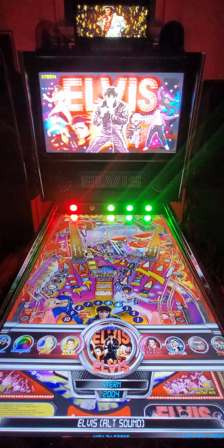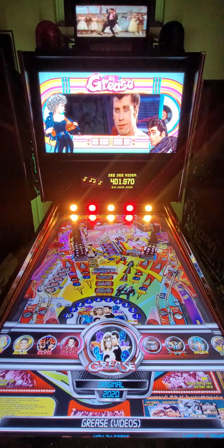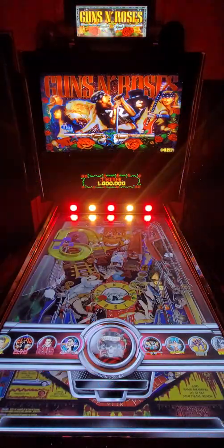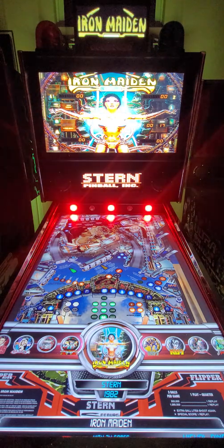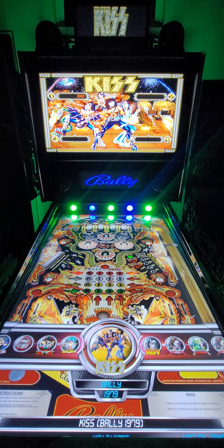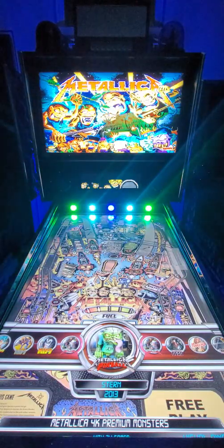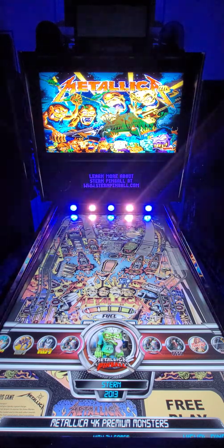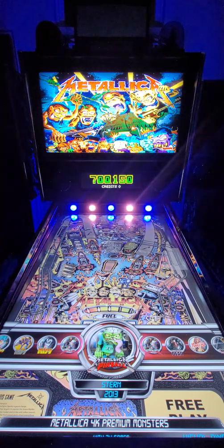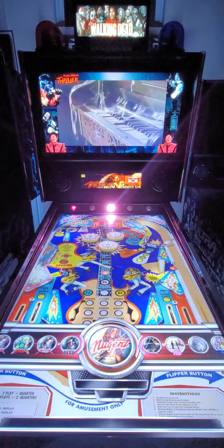The Elvis tables are incredible — they've really improved from the previous old version of our software. We've added the Grease table with pup packs. Guns N' Roses has a few versions. Iron Maiden is in there. Kiss has a few versions as well. Metallica has the original table and a 4K version. That one is still missing the topper since they haven't gotten to the letter M yet — they stopped at about letter S.